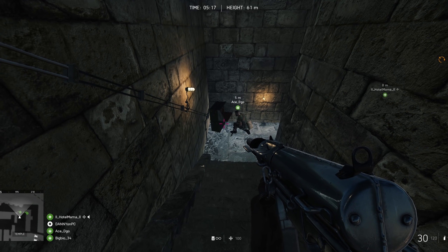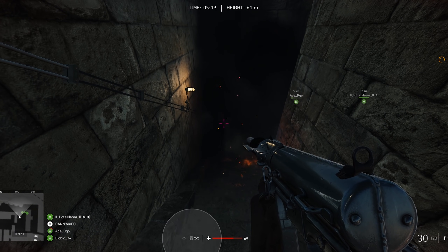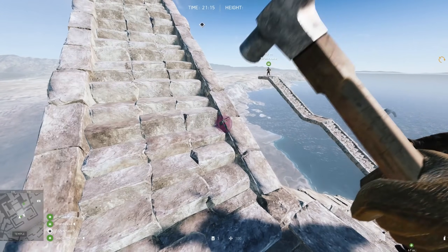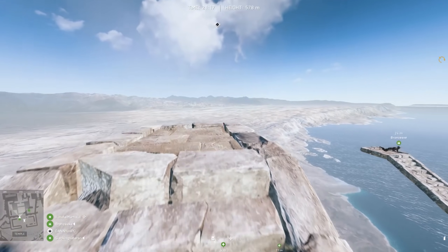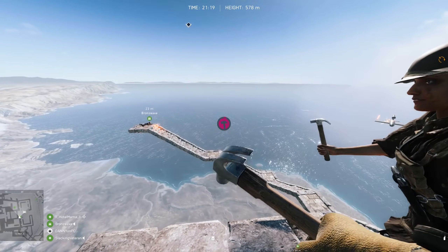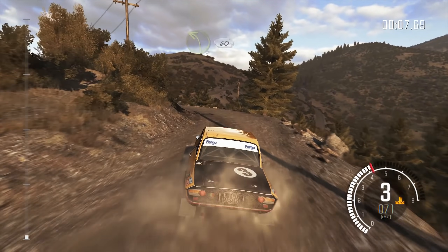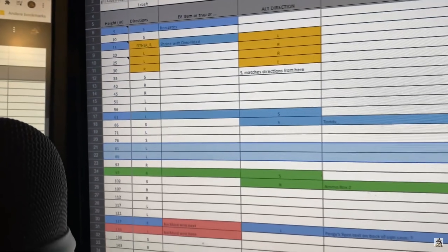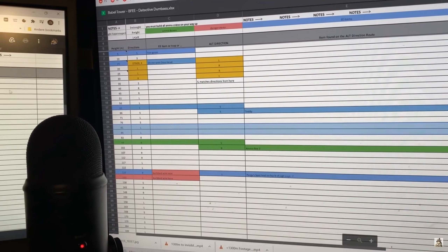The Battlefield easter egg community also has the entire route mapped out for you. All you need to do is follow it. If you have an extra friend, he can be your co-driver telling you the directions. Or put the doc on a second screen, laptop or even on your phone.